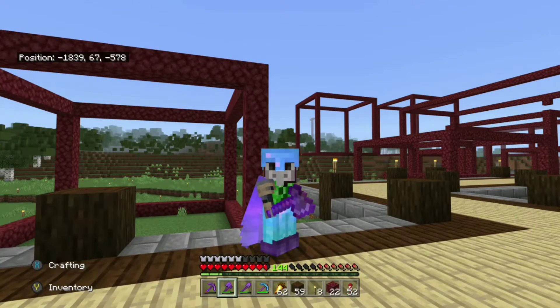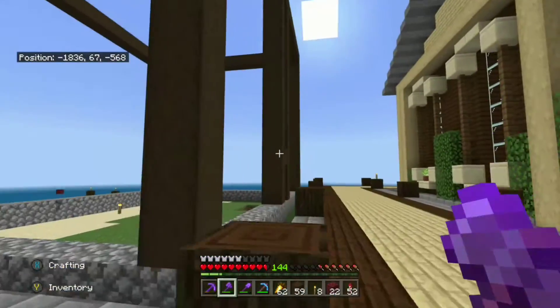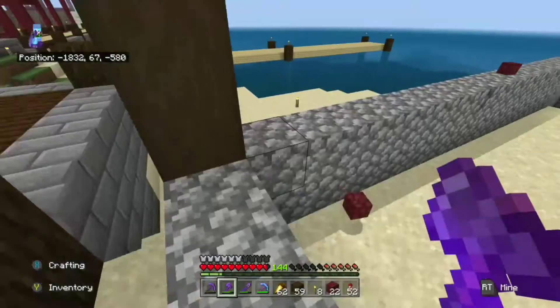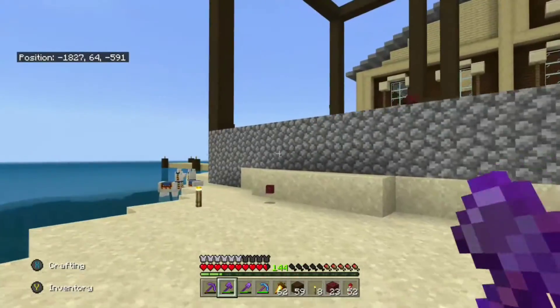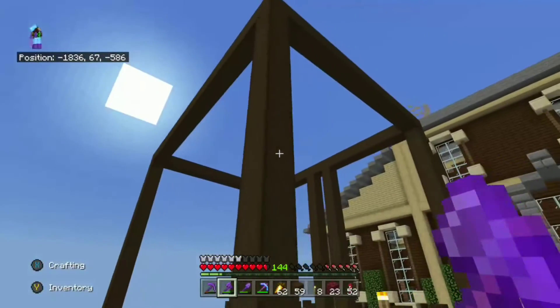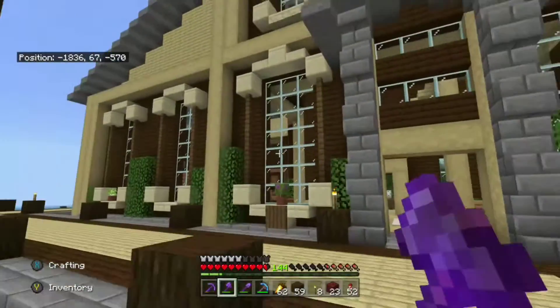Once you have your netherrack cube, all you're going to want to do is replace the netherrack with a framing block of your choice. I decided to use stripped dark oak wood, and at the bottom level you just replace it with a foundation block of your choice — it can be cobblestone, stone, stone brick, or bricks, anything that would fit as a foundation.